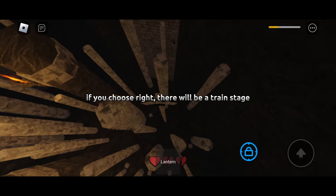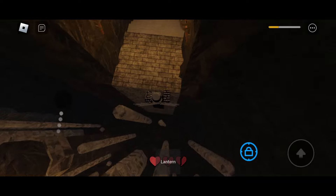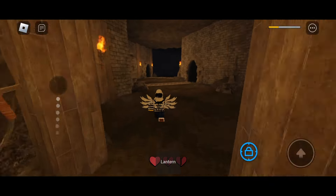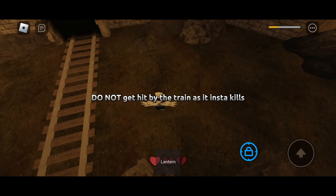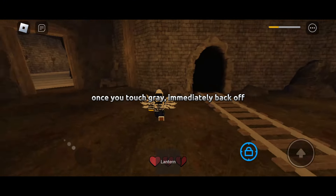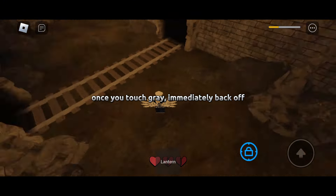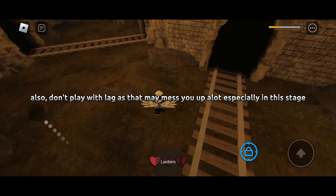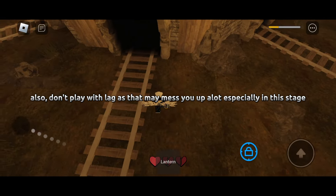If you choose right, there will be a train stage. Do not get hit by the train as it insta-kills. Once you touch gray, immediately back off. Also, don't play with lag as that may mess you up a lot, especially in this stage.